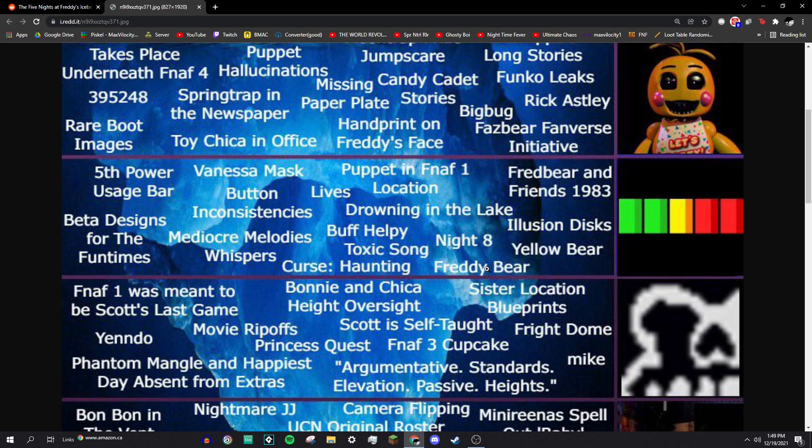Freddy Bear was the original name for Freddy Fazbear — almost the same, but not quite. It was supposed to be like 'Teddy Bear.' And Yellow Bear — this is what we talked about in the last video — was the original name for Golden Freddy before the community made up the term 'Golden Freddy,' latched onto it, and so did Scott.